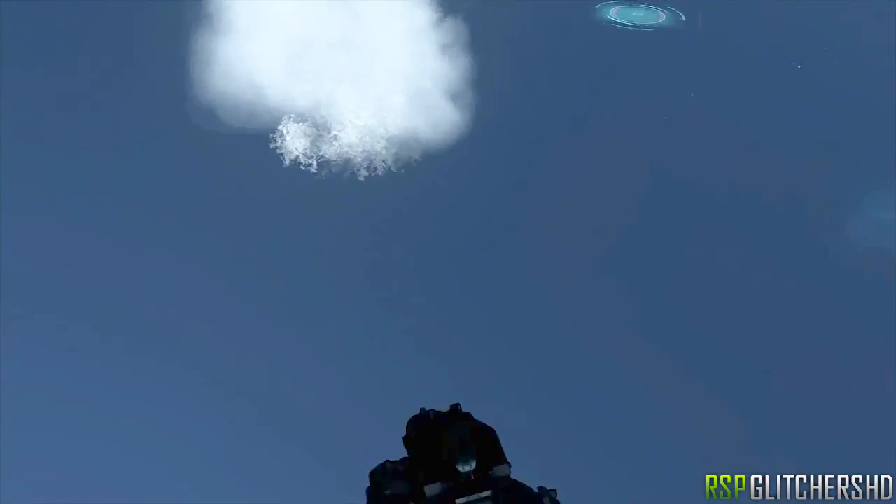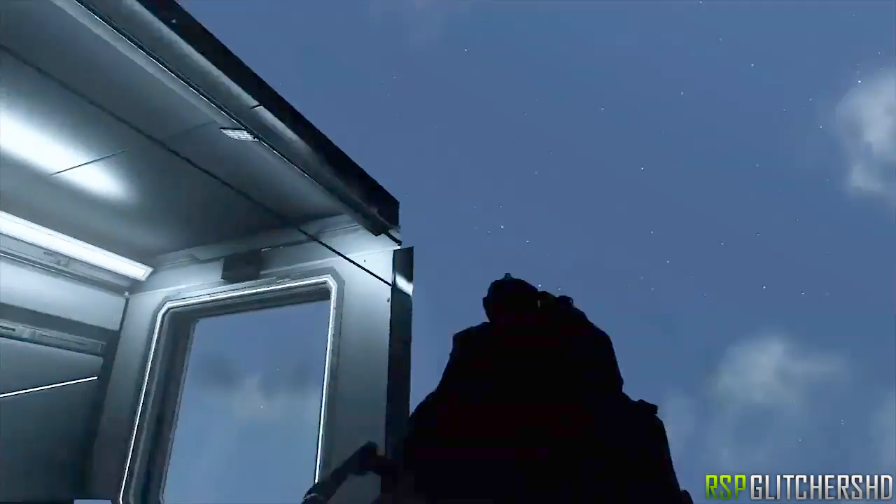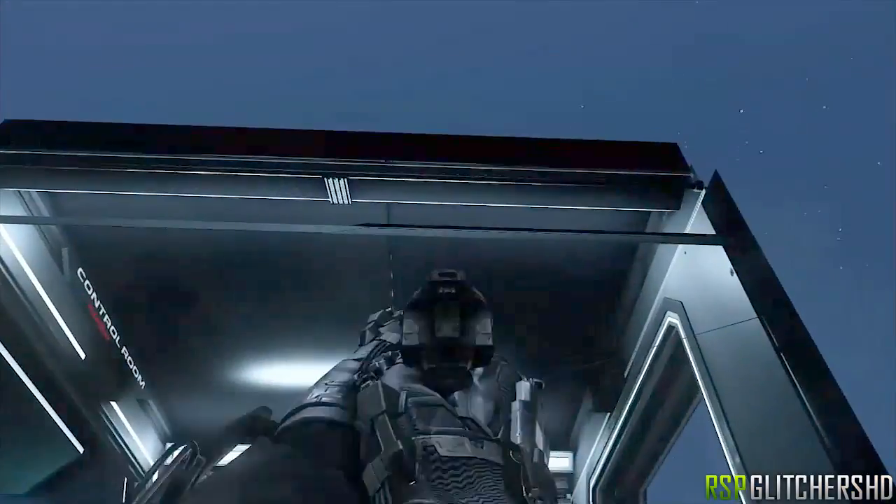Unfortunately it's not for old-gen — it is only for next-gen consoles, Xbox One and PS4. I'm sorry, I'm not Jesus, I can't change the future, so don't get mad at me. So as you can see here, you just want to keep sprinting and wiggling along the wall, and it is pretty straightforward — a very easy glitch to do.